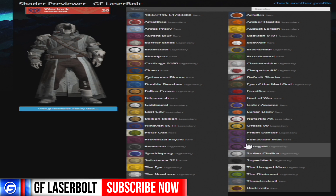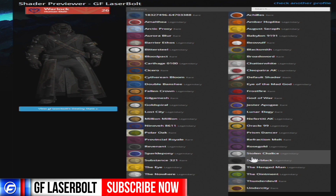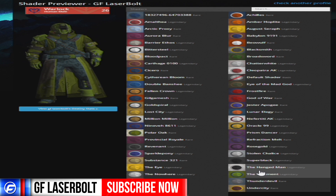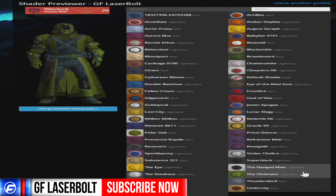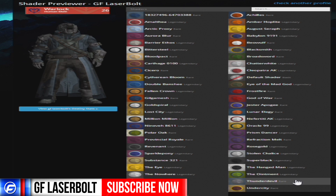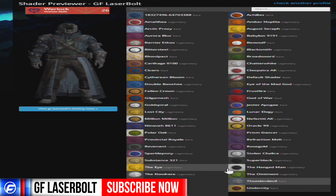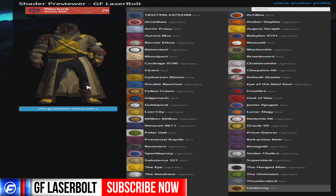Then we got what I believe is charcoal and white. Then we got an all blacked out one — I know a lot of people are going to want to run that Batman look. You got the white on black, the green with camouflage in it as well. Thunderdevil, which I think is like cobalt and black, and it also has the camo on the pants as well. And you have Undercity, which is tan, black, and gold.